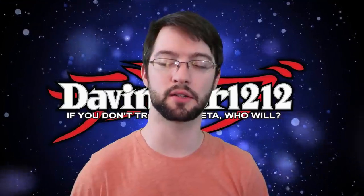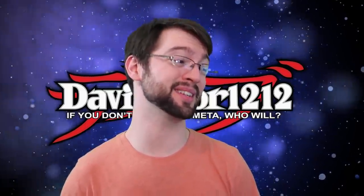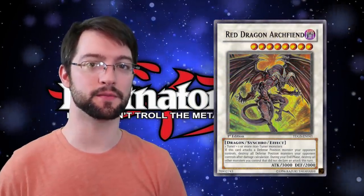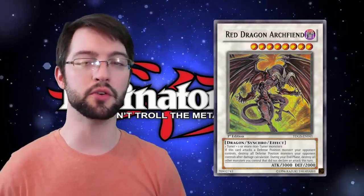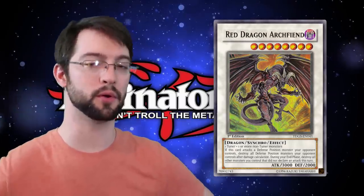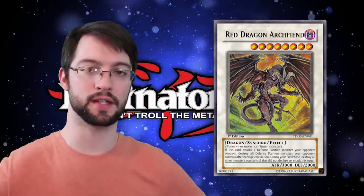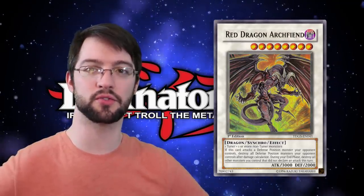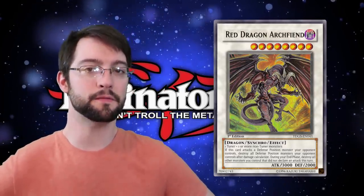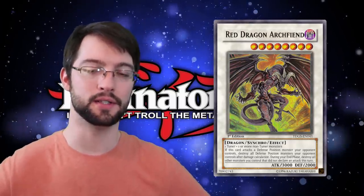The bottom of this list from here on out could probably be in any order, because all of these cards are good for different reasons. This is probably the worst, and that's really rough to say — Red Dragon Archfiend. Red Dragon Archfiend is a level eight Dark Dragon Synchro monster with the following effect: after damage calculation, if this thing attacked a defense position monster, you can destroy all defense position monsters your opponent controls. Meaning if all your opponent's guys are in defense mode and he attacks once, it's a board nuke. Dark Dragon is a fantastic typing, so he's got tons of outside support. However, it does have a negative effect: during the end phase, he destroys all monsters you control that did not attack this turn.